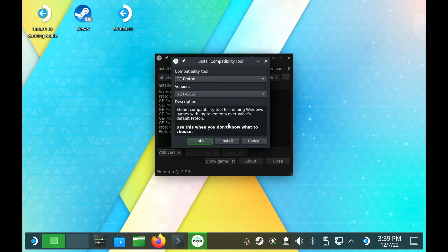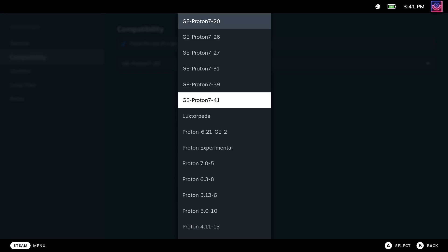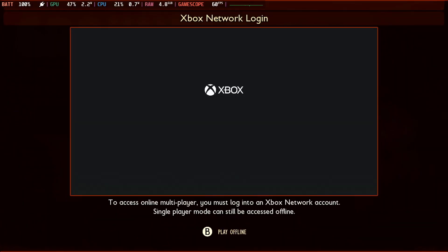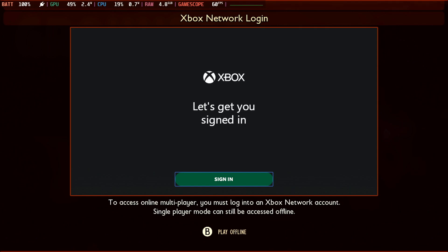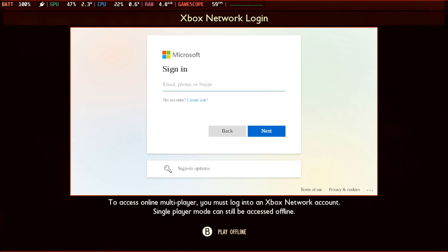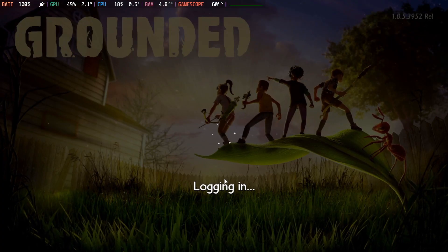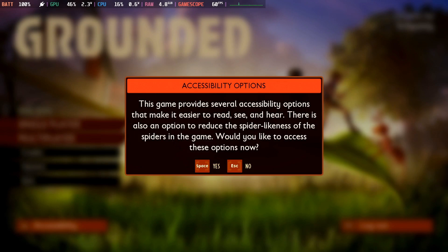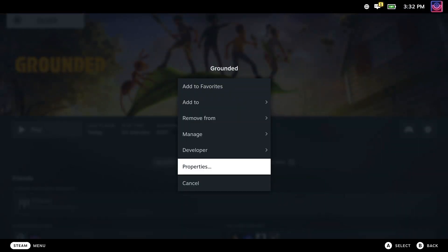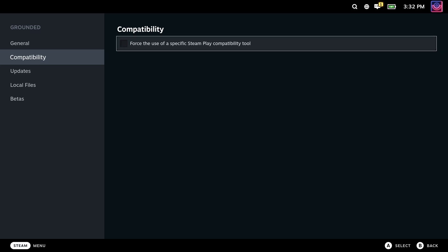Once you have it downloaded and installed, go back into gaming mode, and then we can set this as the forced compatibility layer in the properties. Then we can load into the game, and you can watch as the Xbox login screen now displays correctly and the login does go through. You might need to use the mouse or touch screen to focus on the input box directly, and you will need to bring up the Steam keyboard manually with Steam Plus X. Once you've done the login, quit the game and uncheck the forced compatibility box to revert it to the official stable Proton, because that has all the latest fixes and performance improvements.